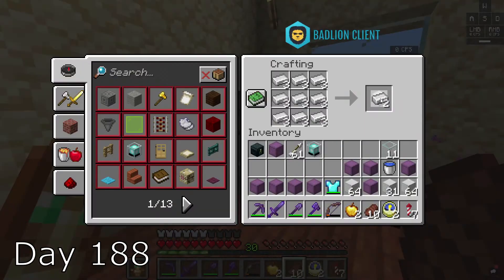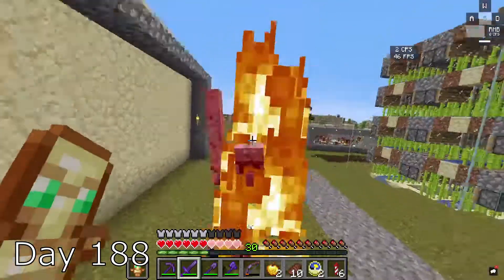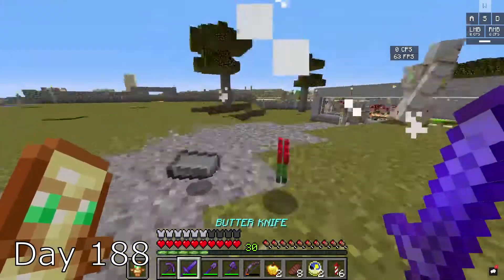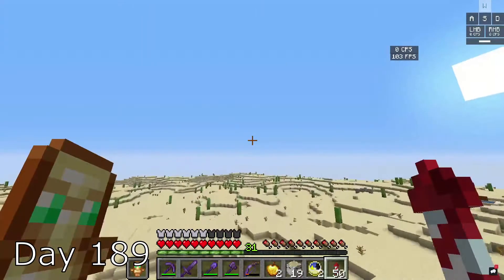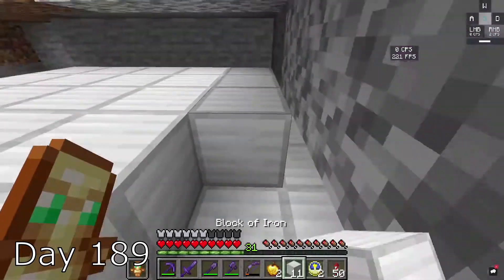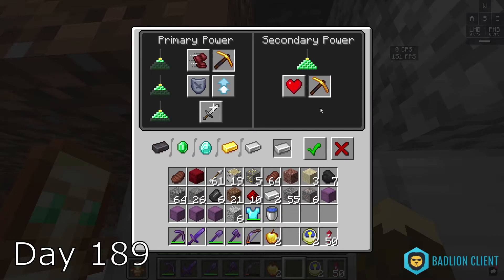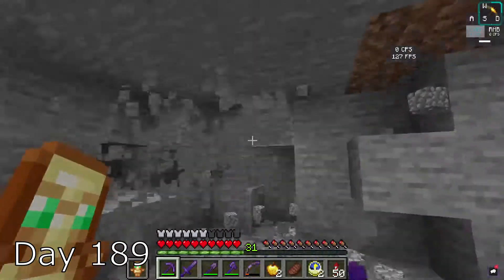After smelting all of the iron, I was two blocks short. So I spend the rest of the day just killing iron golems. I almost died, but we're not going to talk about it. Finally, I had enough to make the pyramid. I go out on day 189 and mine straight down, dig the area for my pyramid, and begin to create it. I place the beacon and it actually worked. I use it for haste 2, which gives me instamine, and it is so satisfying.